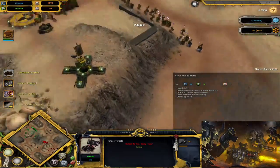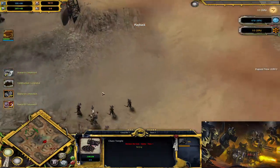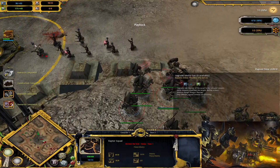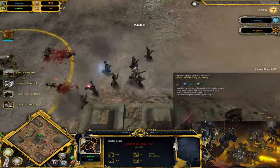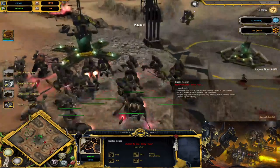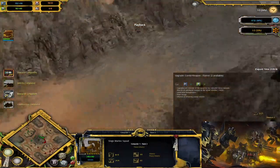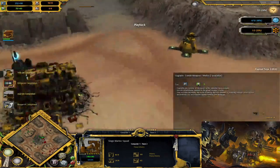Cultists have gathered with Raptors. Raptors now got Power Weapons, Meltaguns, Power Fists, Plasma Guns, and Flamers as add-ins to their squad — which is a pretty cool team to have. Let's see if the Marine Squad got Meltaguns — I mean Combined Weapons, which is Flamer, Plasma, and Meltagun.